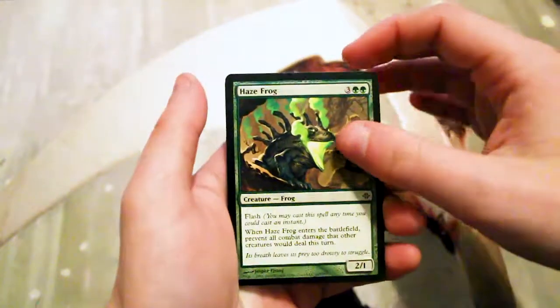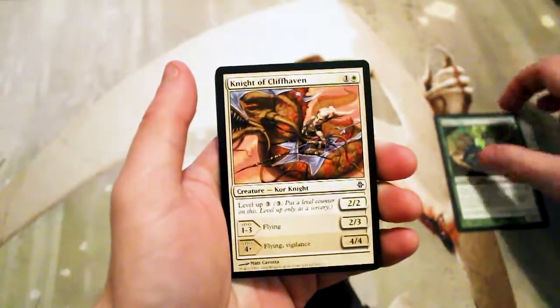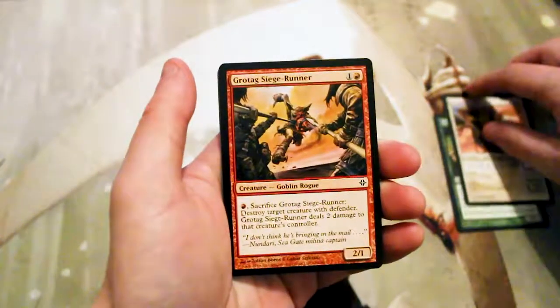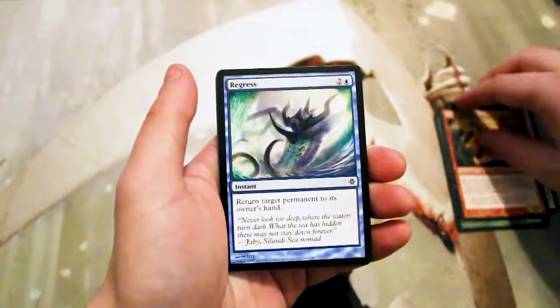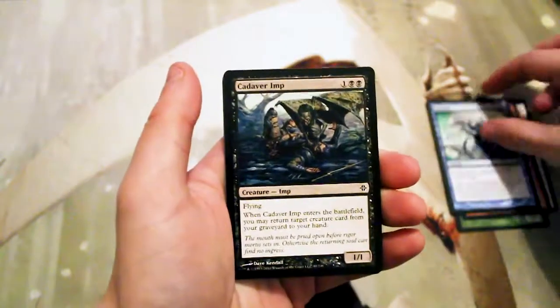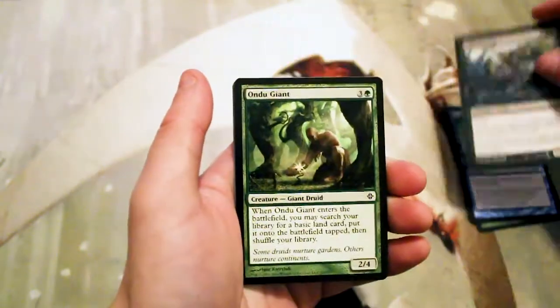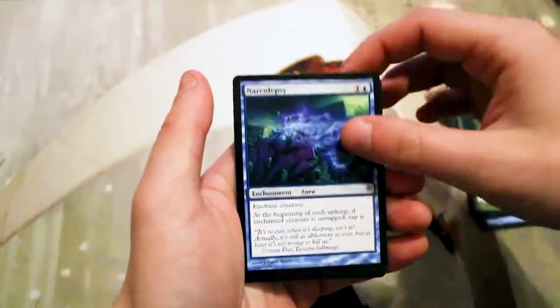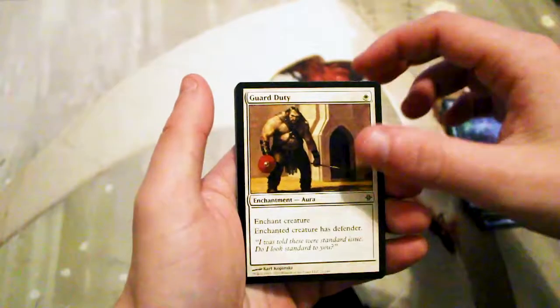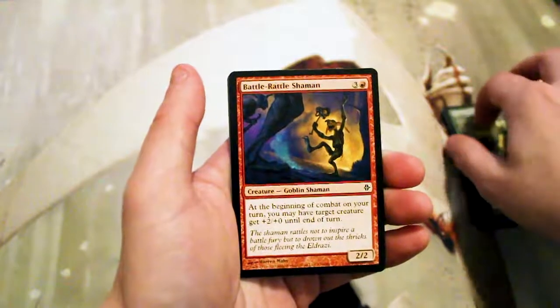Our first common is a Haze Frog. We have a Knight of Cliffhaven, a Grotag Siege Runner, a Regress, a Cadaver Imp, an Undue Giant, Narcolepsy, Guard Duty, and a Daggerback Basilisk.